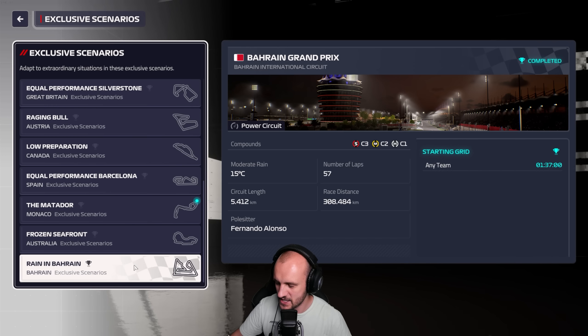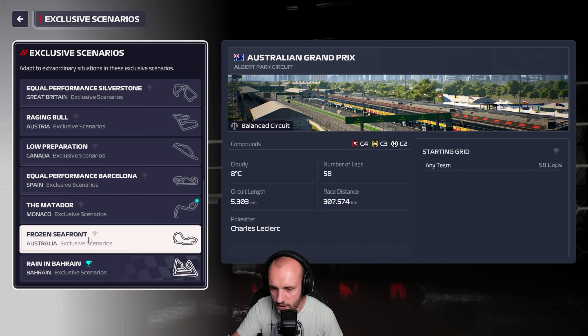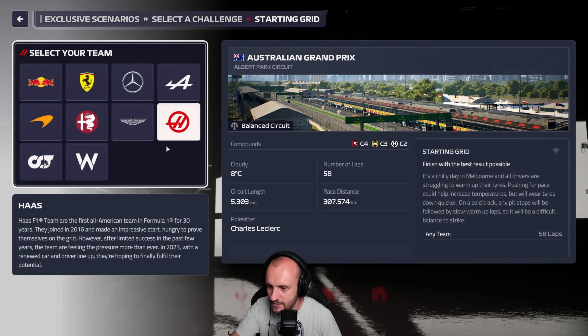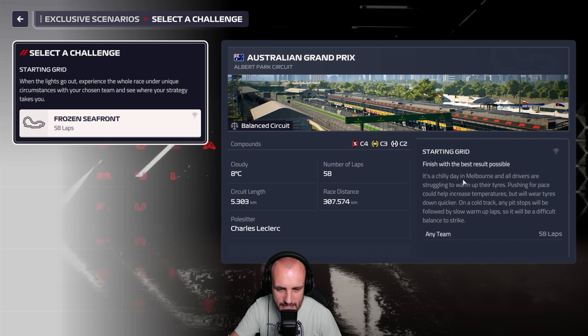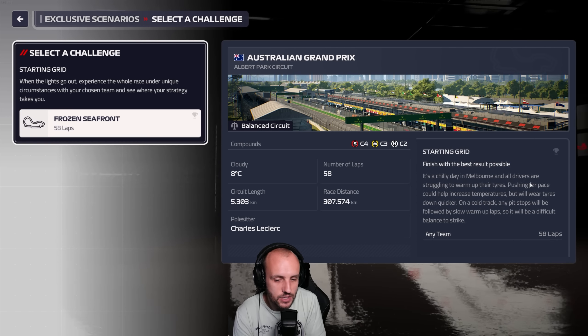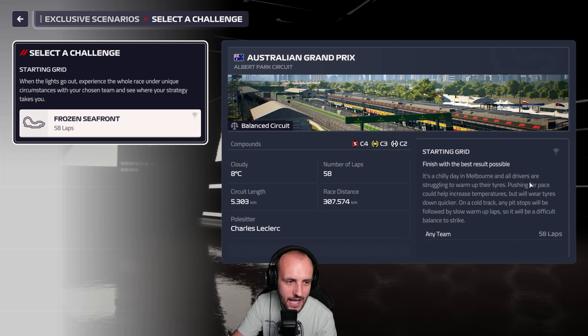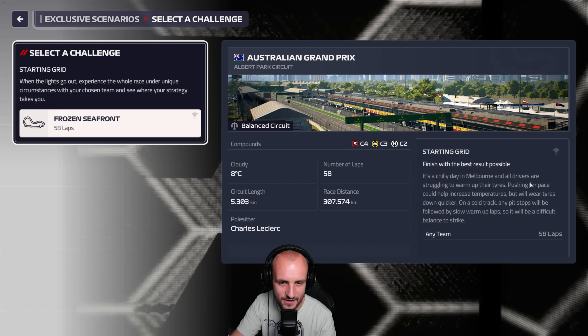A bit disappointed - that's the third challenge I've done and it's a bit rubbish. Now there are some others like this - Frozen Seafront, it's the same thing. There's no real objective. It sounds kind of interesting but if it's not extreme enough, and all it ends up being is it takes one extra lap to retire tyres, well I don't care - that's not interesting enough. So in the future I will make sure that if there's no objective to an event in F1 Manager, it is actually interesting. If it's not, I just won't do it. We had a lot of fun on the previous ones - the genuinely challenging ones - but those ones just weren't really that fun.